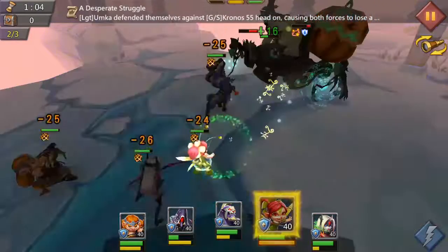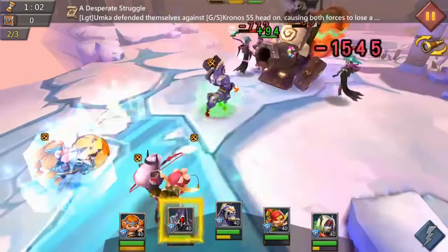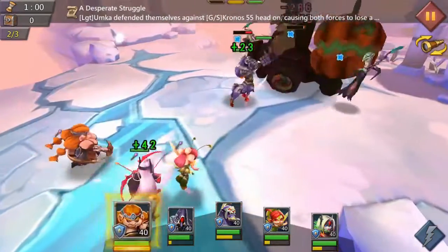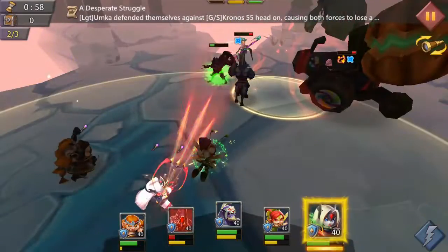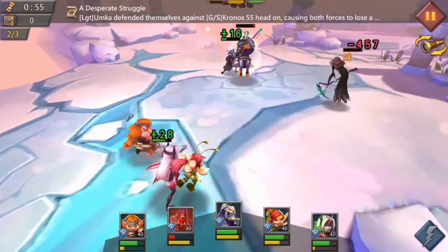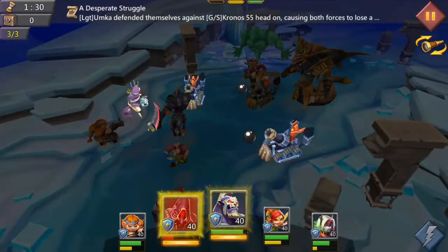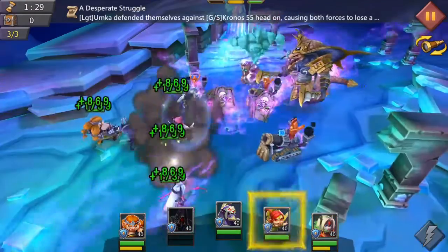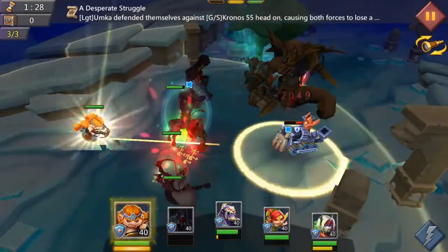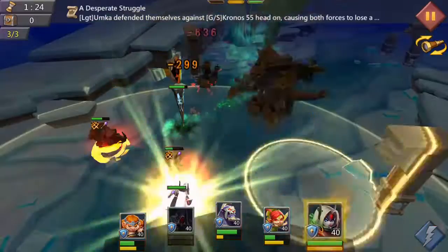It is a very action-packed, very intense stage, and keeping your heroes healthy is absolutely paramount. Also, that pumpkin guy is pretty irritating. If you follow the strategy of defeating the weaklings first, you should be perfectly fine. You may end up losing a hero, but considering the only requirement we've got is to bring Venerable Centaur and he's locked in, you'll be fine — you won't have to restart the stage.